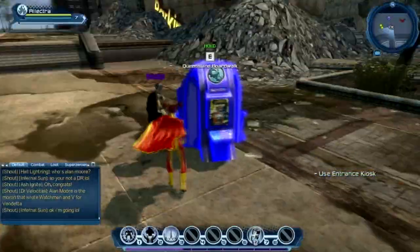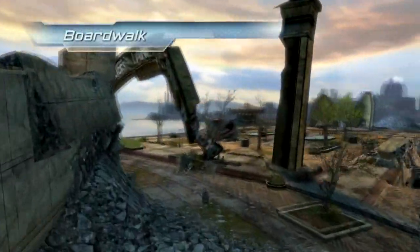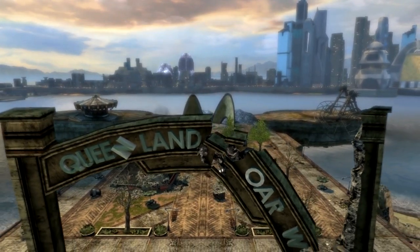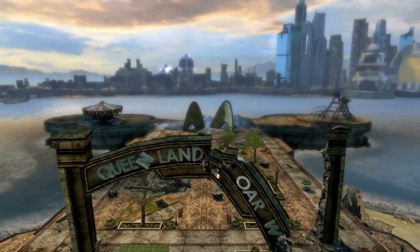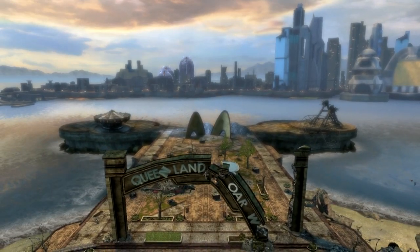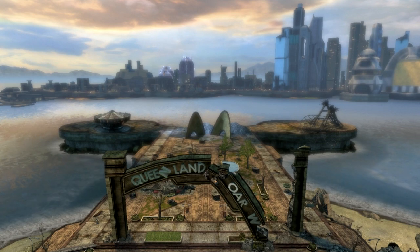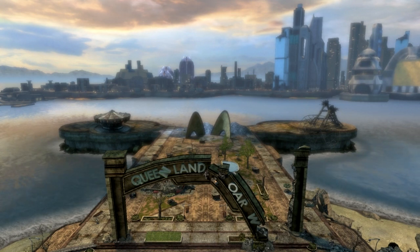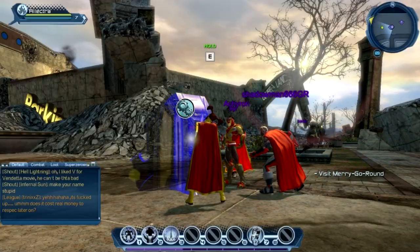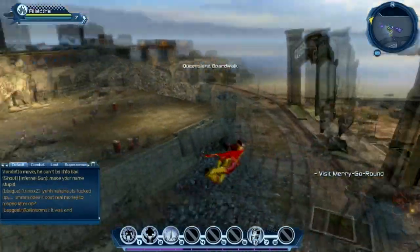Here is the entrance kiosk. Let's use this and see what he's got to say. 'The Queensland Boardwalk — intoxicating. The aroma of cotton candy and hot dogs drifted through the air as people relaxed and enjoyed the many attractions. But that was before Gorilla Grodd's forces invaded, and let me, Booster Gold, be the one to tell you — a barrel full of monkeys really isn't all that fun.' Thank you very much, Booster Gold, you are a mine of information as always.